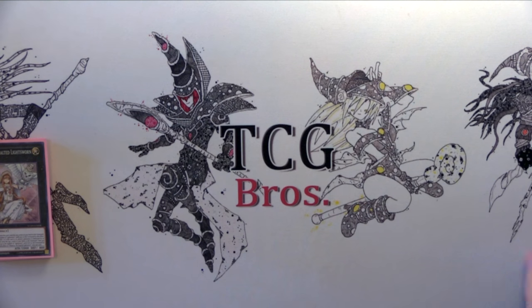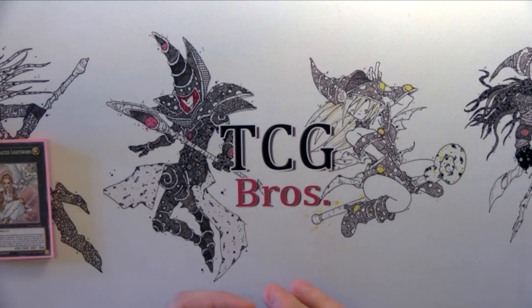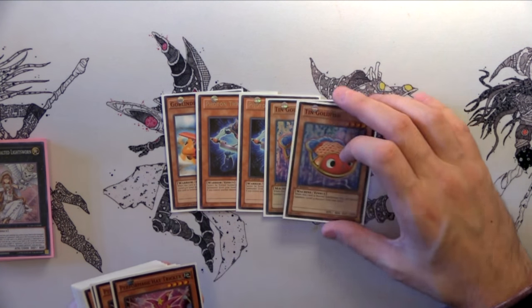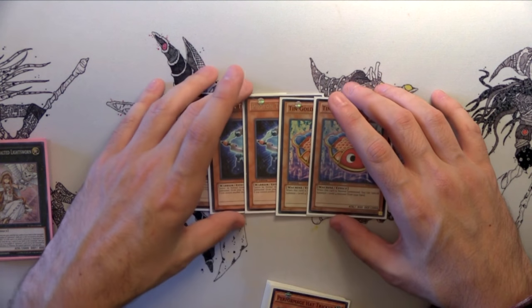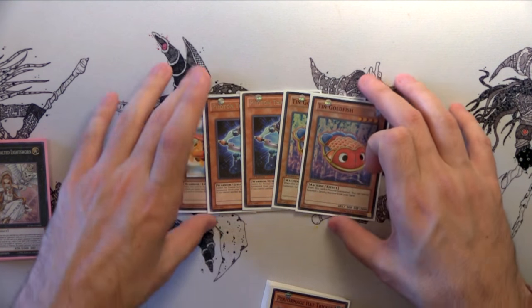Now for the starter cards — you want to start with at least one Lightsworn and at least one of these cards. I'm playing one Goblin Berg, two Thrasher, and two Goldfish. I'm probably going to play another Goblin Berg since I am playing the Synchro variant of this, but you want one of these and one of these, and you're golden.